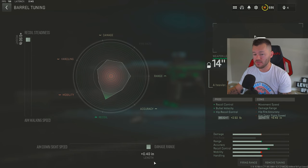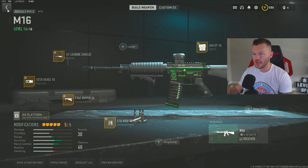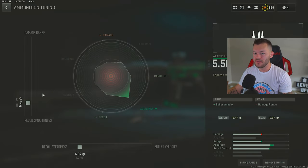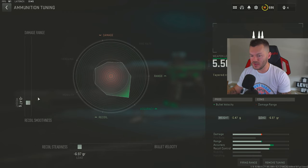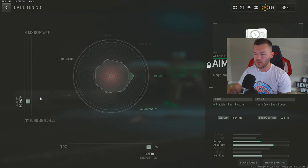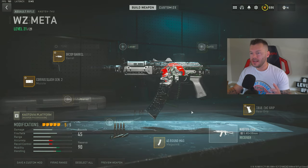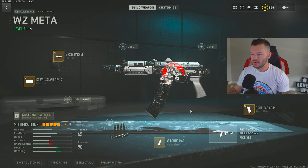Then FTAC Gripper 56 to stabilize the gun, tuned plus 0.80 and plus 0.22. After that, 5.56 High Velocity rounds tuned negative 0.47 and negative 6.97. For the last slot, since it's burst fire we don't need a magazine — instead the Aim OP V4 at negative 1.94, maxed out for far distance. I don't recommend running this gun in any capacity — do it at your own risk, but that's the best build for the worst gun.